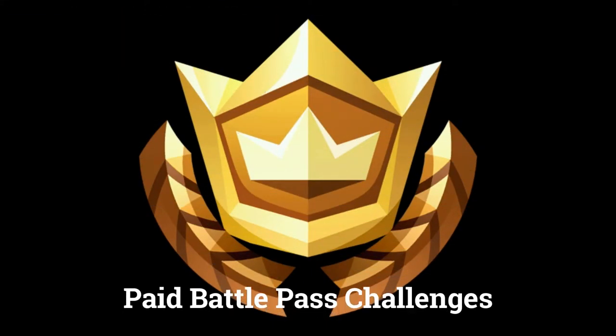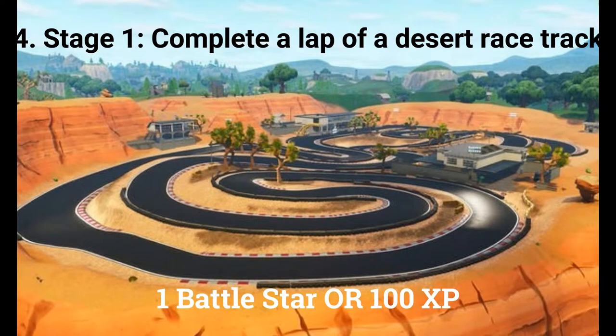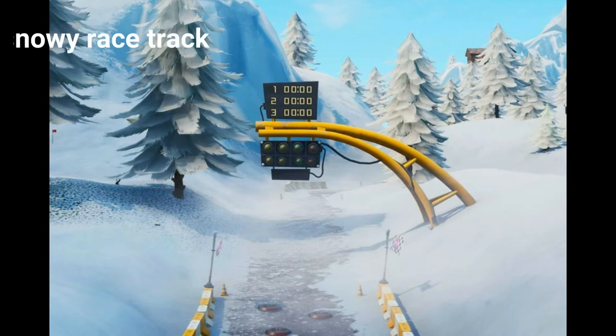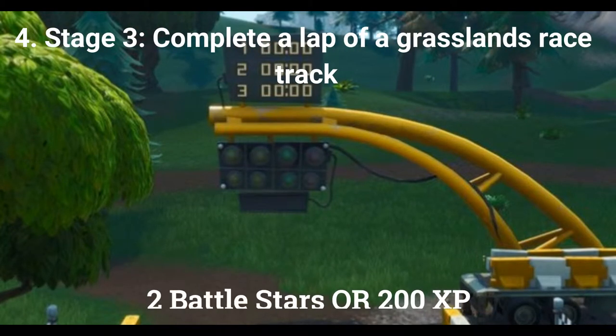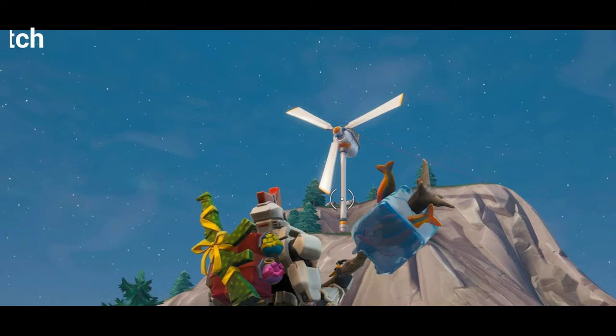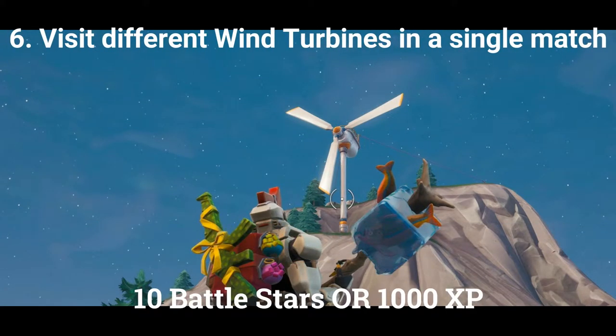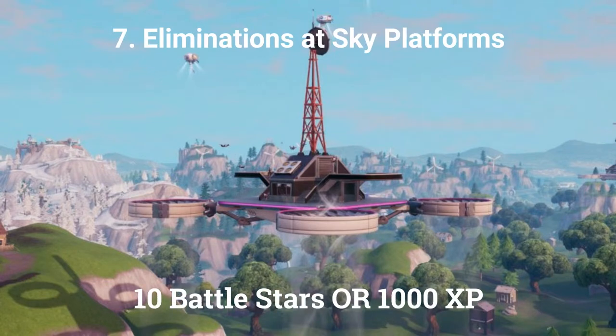The next four challenges can only be done by players who have bought the paid battle pass. The fourth challenge is a stage challenge: stage 1 is complete a lap of a desert race track, worth 1 battle star or 100 XP; stage 2 is complete a lap of a snowy race track, worth 2 battle stars; stage 3 is complete a lap of a grasslands race track, worth 2 battle stars. The fifth challenge is place trap items in different matches, worth 5 battle stars or 500 XP. The sixth challenge is visit different wind turbines in a single match, worth 10 battle stars or 1000 XP. The seventh and final challenge is eliminations at sky platforms, worth 10 battle stars or 1000 XP.